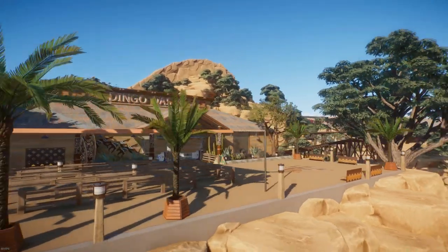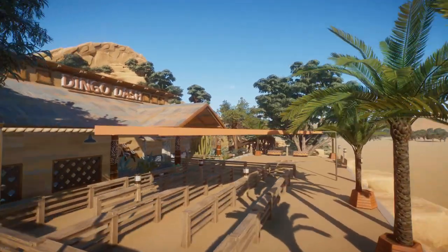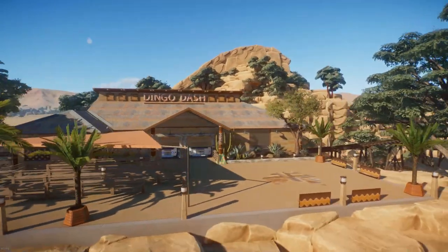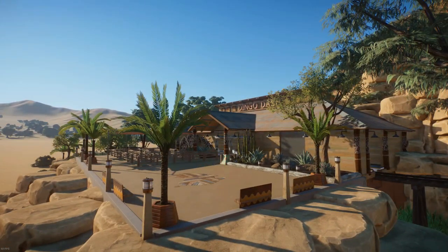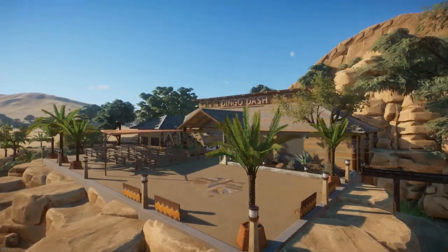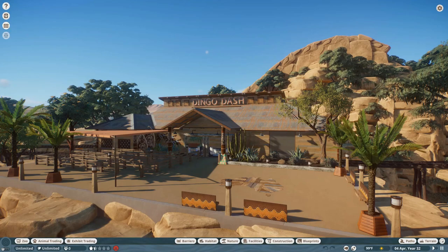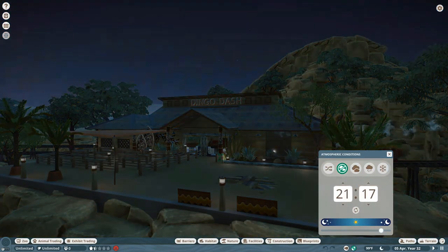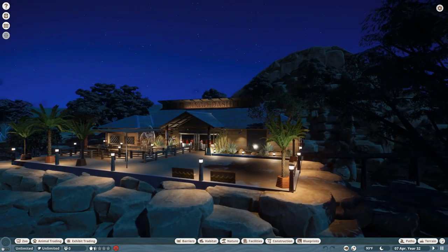There is no pathway underneath here, so when I do release it to the workshop, you'll have to figure out the pathing on that. I decided I wanted to use the lights from the aquatic pack — not only as landscape lighting but for the lighting all around — and honestly I think it turned out really well.